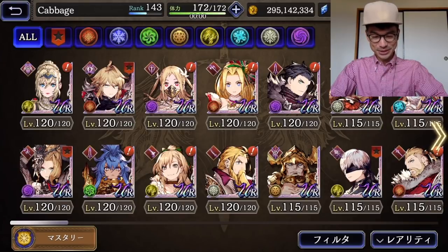There they are — Charlotte, Helena, and Mont. These are the first Hatcher units post-EX jobs that I have gotten to 120. Looking at all my other 120 characters, they're all legacy characters that got EX jobs after they were released. So this is pretty great.